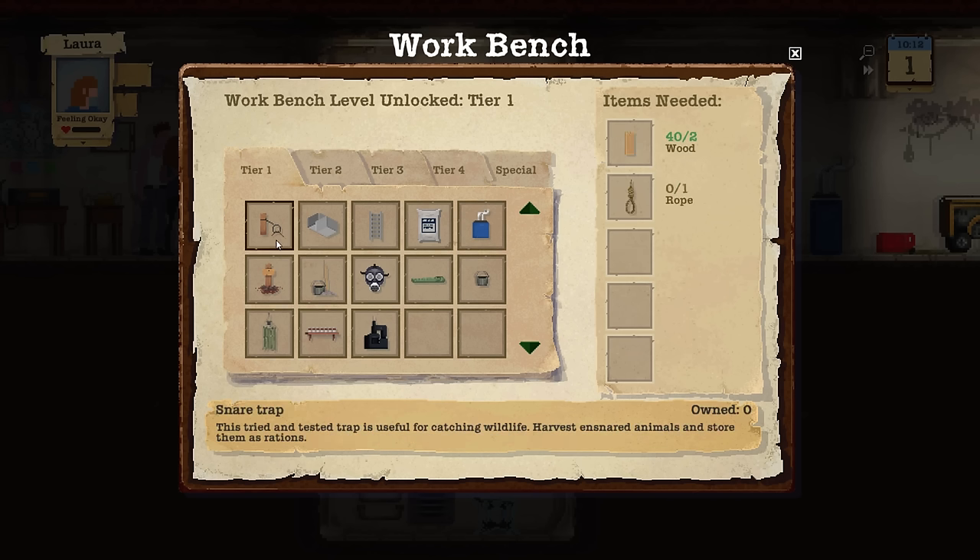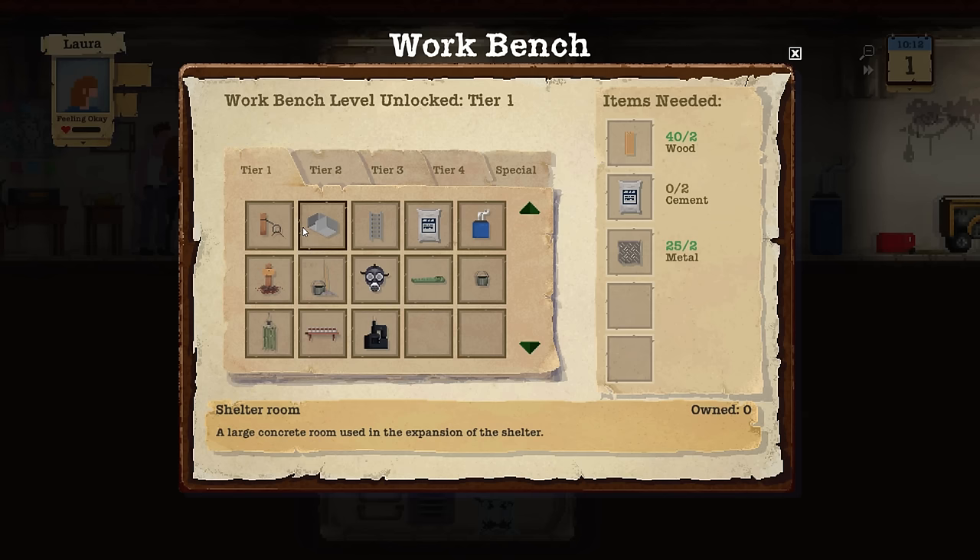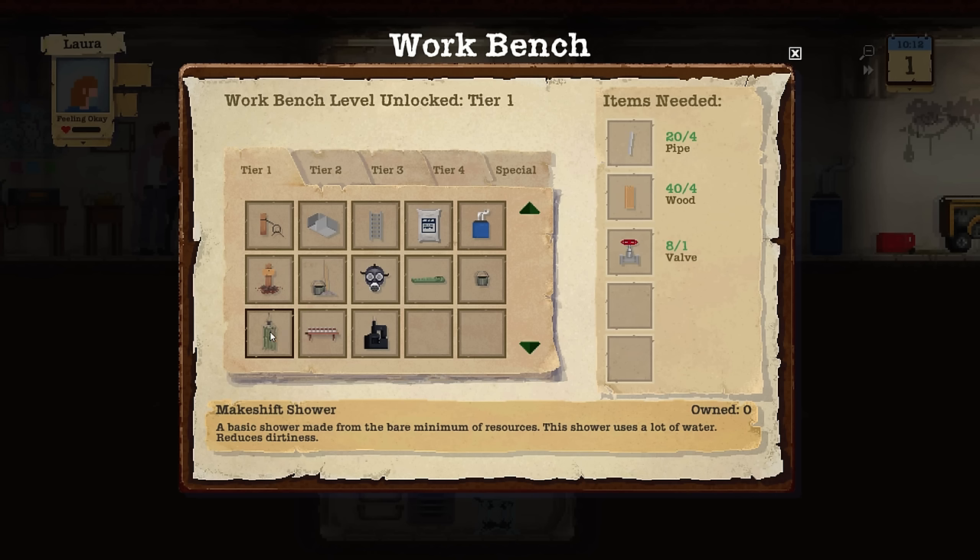Down here we have a crafting bench — a workbench. It's a super small one, we can upgrade that later. You can craft a lot of items in this game. Currently we can only do tier 1 items like a snare, another shelter room, cement, small water butts, a grave, mop and bucket, gas mask, sleeping bag, and so on.